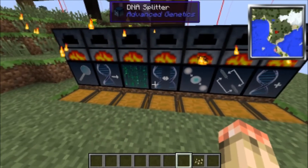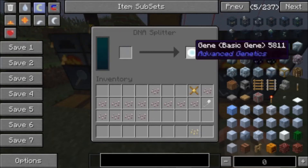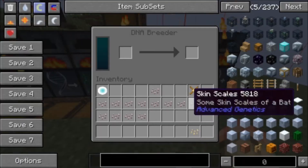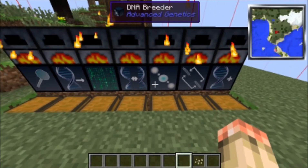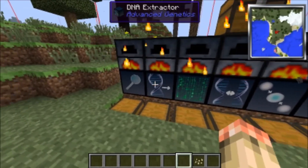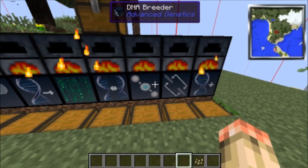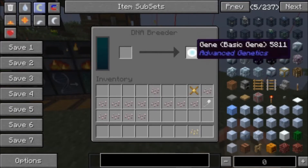You wait and it will turn out to be a basic gene — yes indeed, it's a basic gene. Then you just stick it in a DNA breeder and take the gene out. Yes, yes — you just put it in the DNA breeder. You actually need a couple of them.